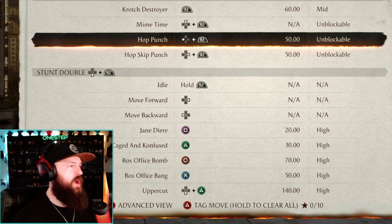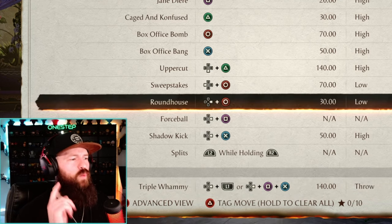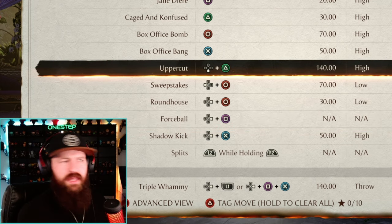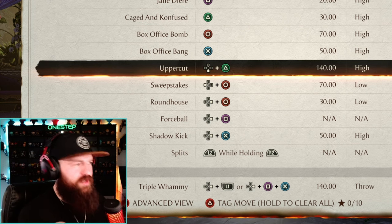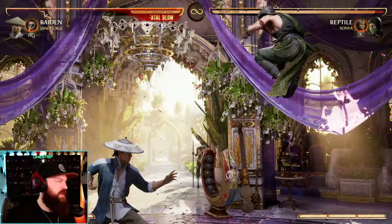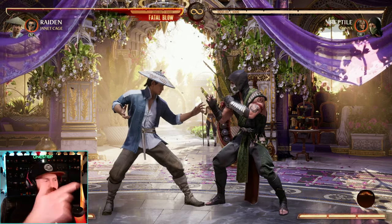Let's go ahead and check all the moves. Crotch destroyer at 60 mid — that is 60 mid, so that's right. The reason I'm checking all of these even while recording is that seeing even one discrepancy — let alone many — makes me as a player just not trust any of this. If you mess up this bad on a few moves, I'm like, well, are any of these damages or block types even correct? Hot punch is listed as 50 — and it is 50, okay. So it's about 50/50 — half the moves are wrong, half the moves are right.